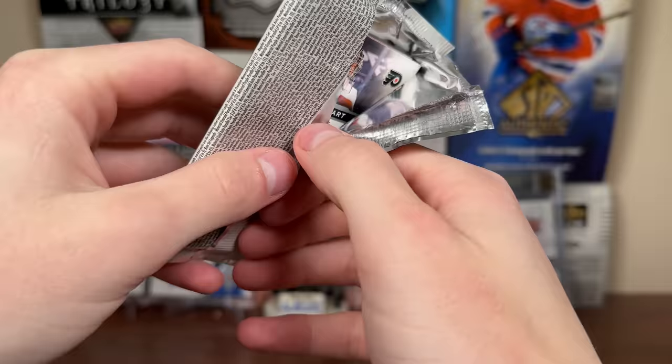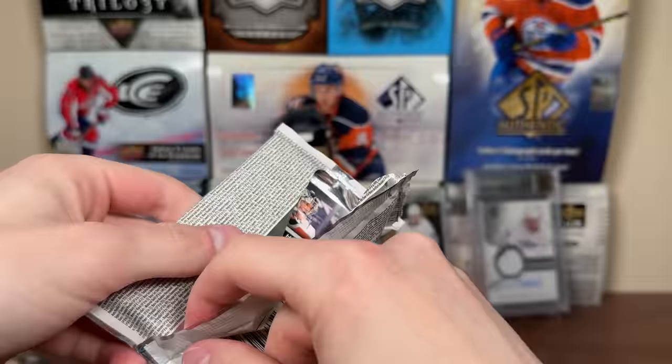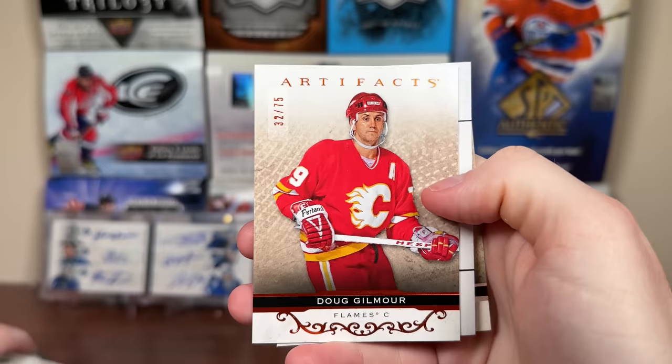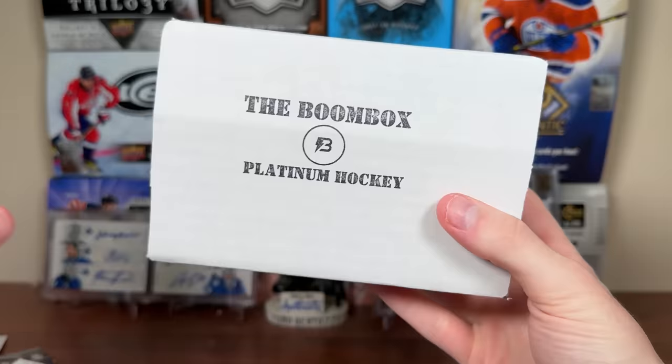And the final pack for the regular Boombox — we got 21-22 Artifacts. I think I just overlooked a ticket promo for this month's Boombox, we'll check it out with the Platinum. But let's open up this 21-22 Artifacts pack. There's Thomas Grice, Jordan Bankton, and Doug Gilmore — like the Autumn Parallel, 32 of 75. So just a numbered parallel there. Biller and Carter Hart.